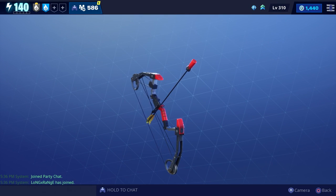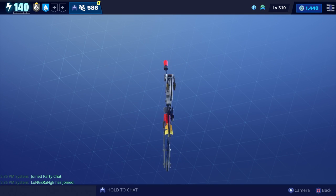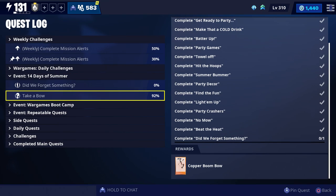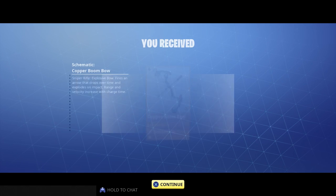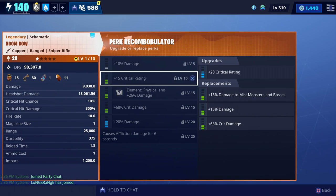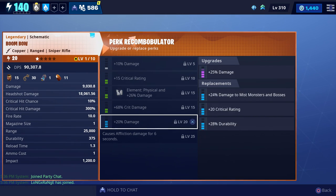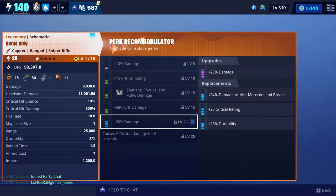For today's video we're going to get some gameplay with the new Boom Bow, and this is what it looks like up close. You'll be able to get it after completing all 14 Days of Summer quests. Once you complete the 14th one, you'll be given this Boom Bow as a reward. The perks that came with mine were damage, crit rating, physical damage, crit damage, damage, and it also causes affliction damage for six seconds.